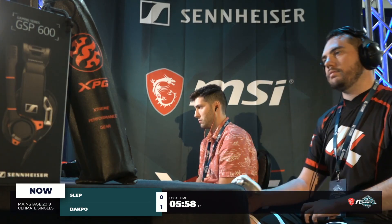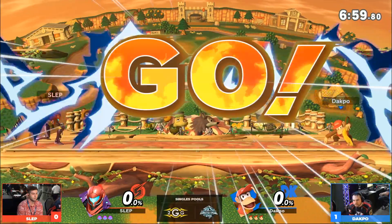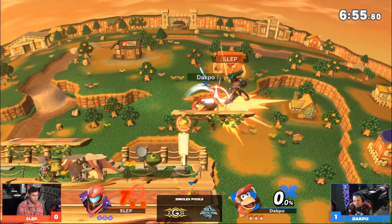We're gonna keep the Samus going. Slep might actually also play Lucina. But we're in tournament, we're gonna bet on what definitely works. And it seems like what definitely works for him this time around - what got him this far - is Samus.